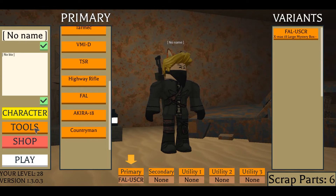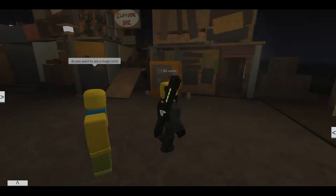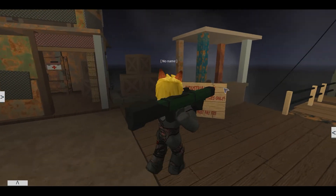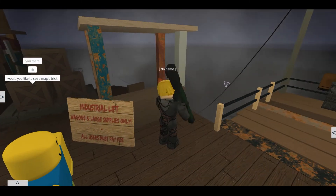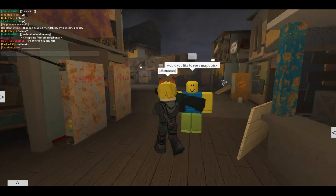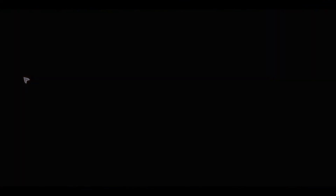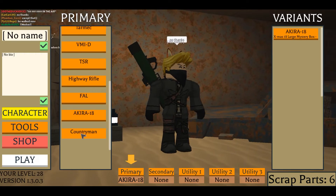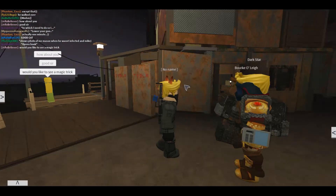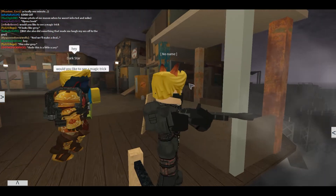We have the Akira - this is basically like a huge rocket launcher or laser launcher. It's like a hyper blaster or bazooka. Then we have the Akira Countrymen, which is basically like a small musket or grenade launcher.